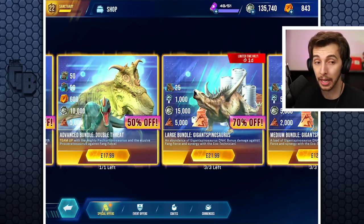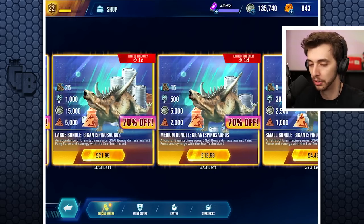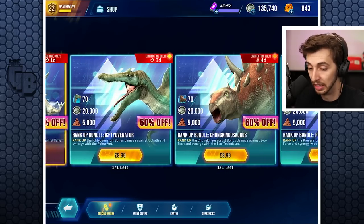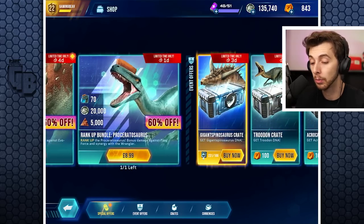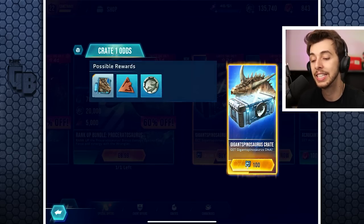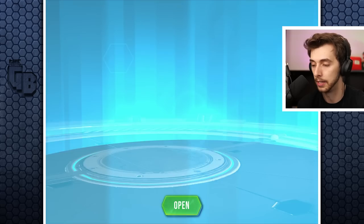The rewards have changed quite a lot - daily rewards used to be like five keys or a chest, now it's like 10 common keys. In the shop, since the game is getting closer to going live, there are loads of microtransactions coming in, which isn't so bad since you don't have to do it. You don't face against other people - maybe you will one day.